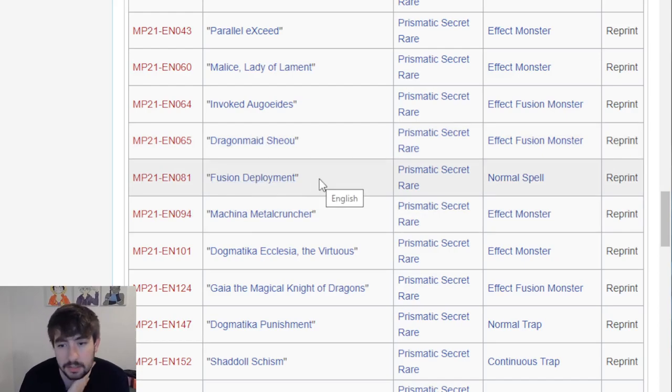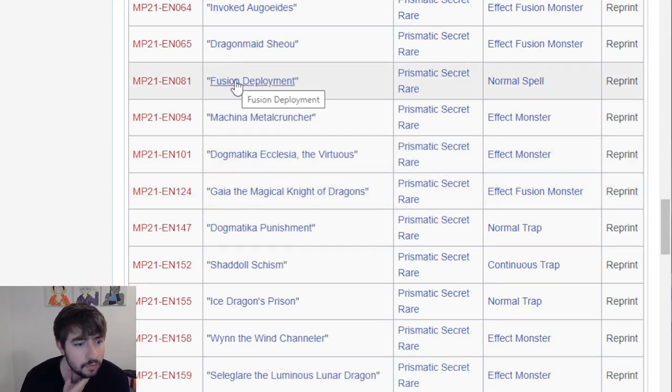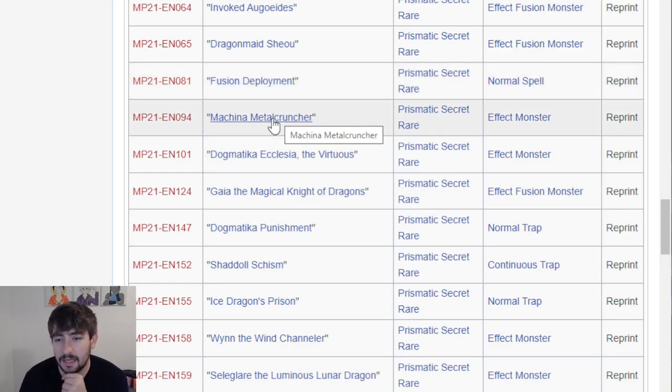Fusion Deployment - this is another cool one. This card seems like it'll come up at some point. We just haven't seen it yet, so keep it in mind. Machina Metal Cruncher - this is nice. This is a card that has floated up and up as Earth Machine keeps seeing rogue playability.